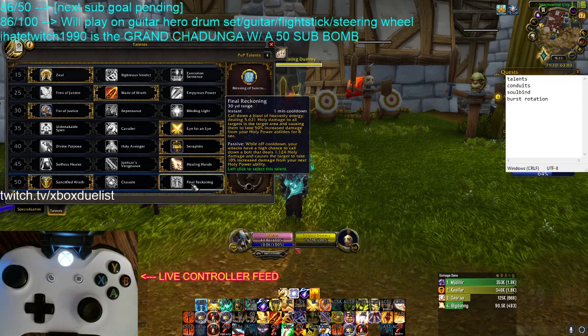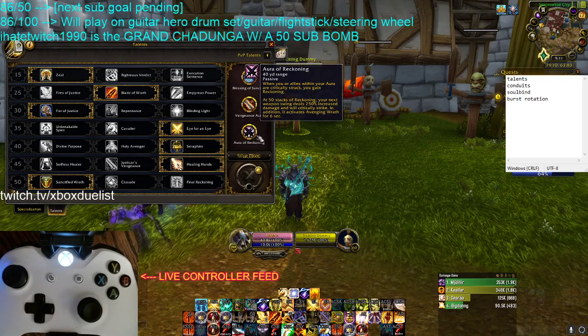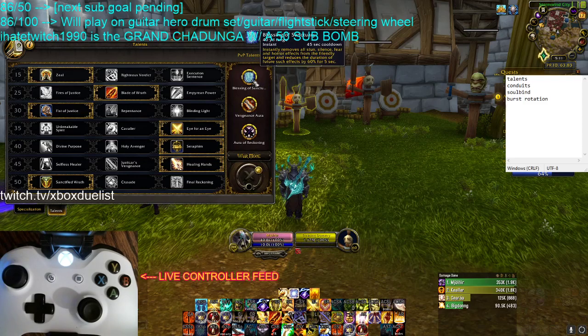I love Final Reckoning. Now with talents out of the way — Aura of Reckoning, you must take. Vengeance Aura — in my opinion, you take that 90% of the time. Blessing of Sanctuary, again, 90% of the time.